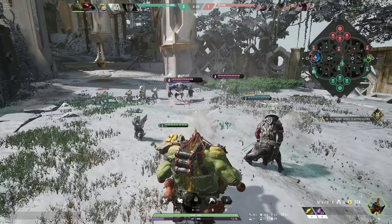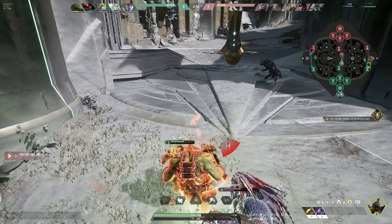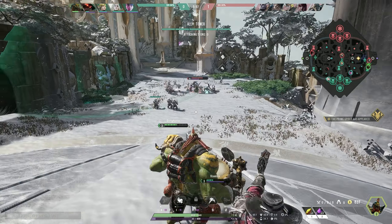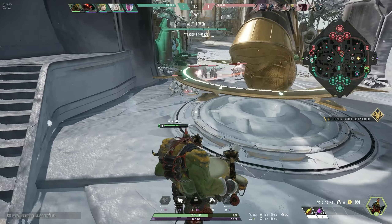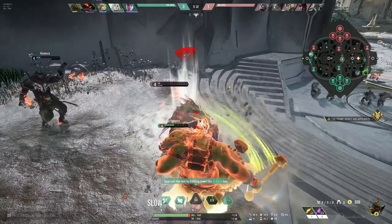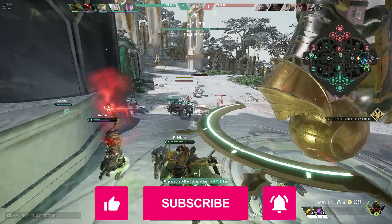Diving right into the laning phase — I try to support my ADC as much as possible with heals. Here's a situation where I'm low on mana and basically out. He runs away, but here's what you can still do with your big frame: try to get in between him and the enemies. If they try to attack, they hit you and not your ADC because you're a bit tankier than him. He's pretty low, so I use the time to regain some mana and heal him up a little. I get in between him and Rampage — I just want to throw Rampage off so I get my ADC out alive. And as you can see, he gets the kill.